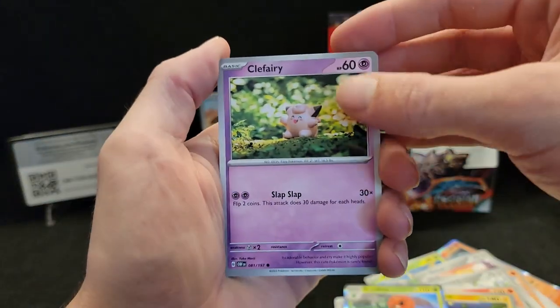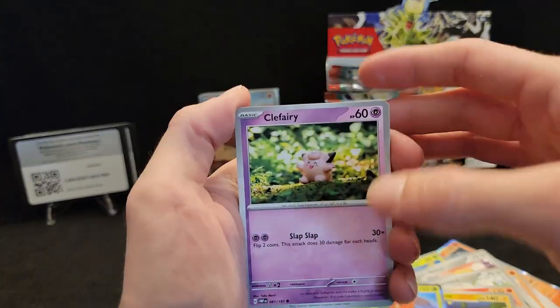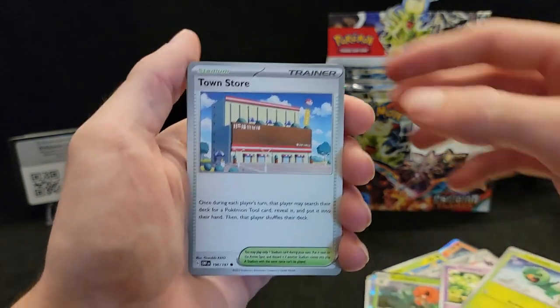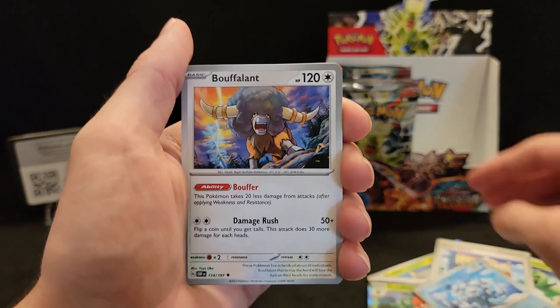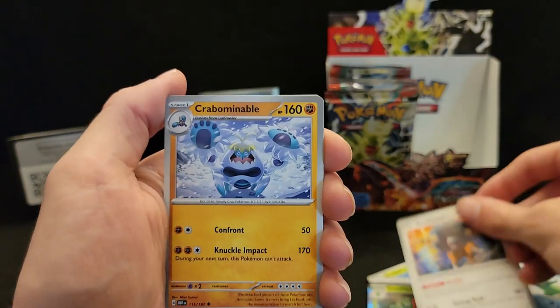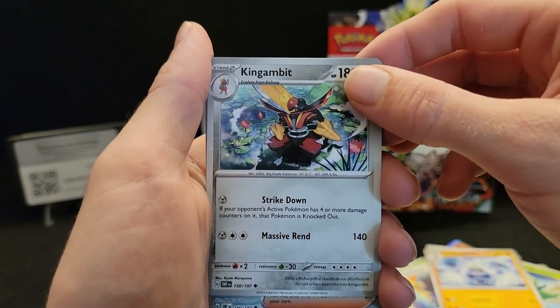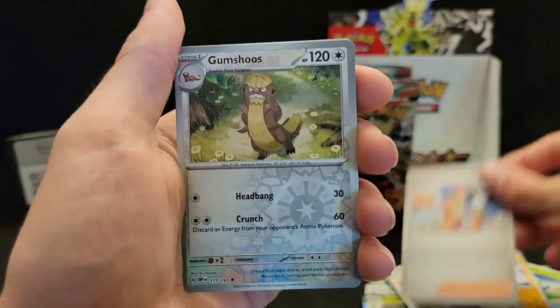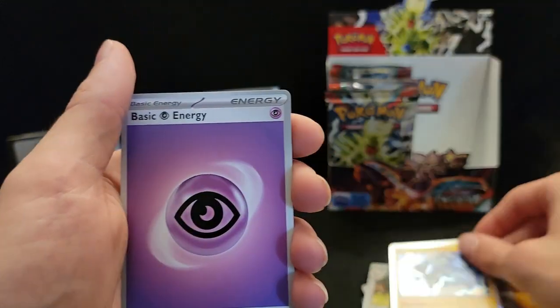I am really excited for 151 to be released. I have gotten a couple products already — I've pulled some Japanese 151, gotten a Master Ball Scyther as a reverse. I haven't gotten any other Master Balls that I pulled myself, but I'm really interested in the English version. What is it called — the Paradox set? I'm blanking on the set name, but that looks really cool. I already pre-ordered the Pokemon Center ETBs for both variations.